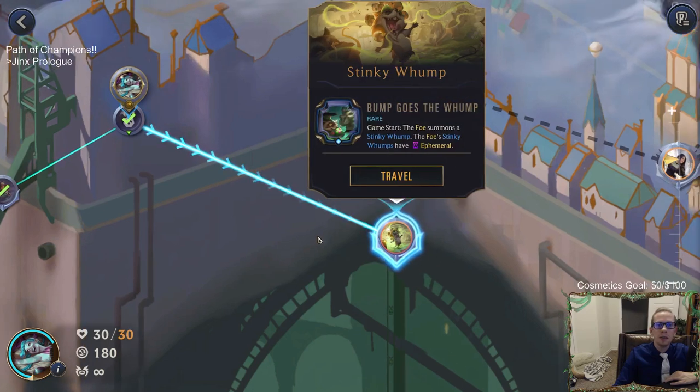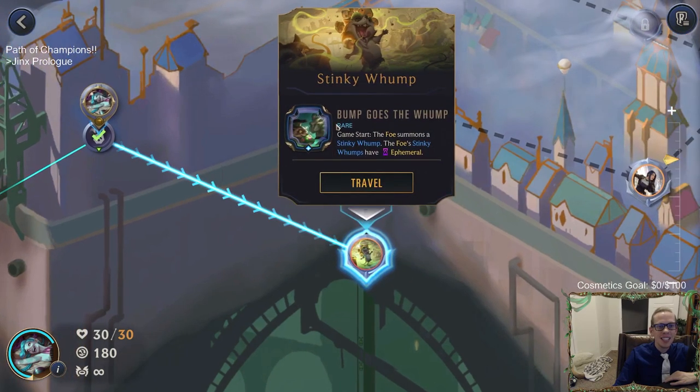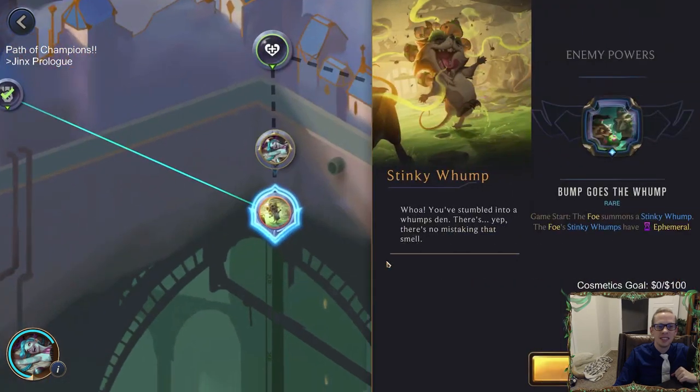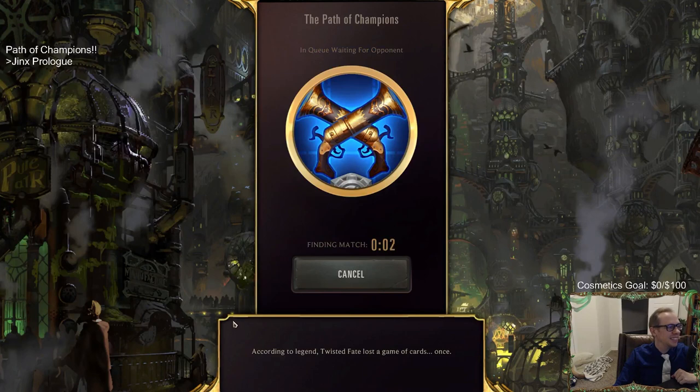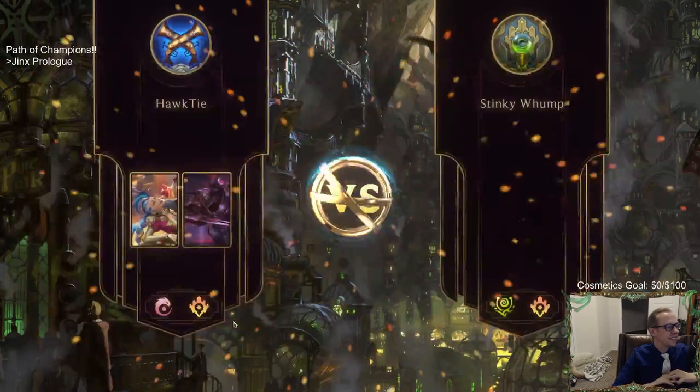Stinky Wump - Bump Goes the Lump. Start of the game the foe summons a Stinky Wump, and the foe's Stinky Wumps have Ephemeral. Bump Goes the Lump - that's really cute.